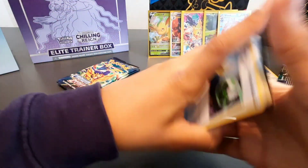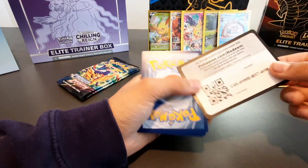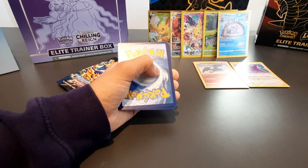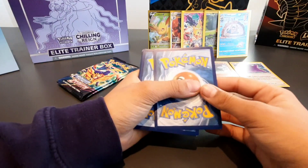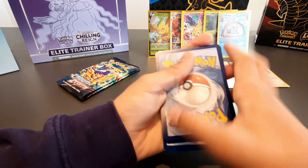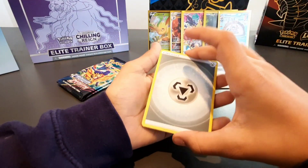We're looking for, in reverse order: the Arceus V-Star gold at number three, Mewtwo V-Star Legendary full art at number two, or Giratina V-Star. Those are the three cards that seem to be the biggest. These Galarian artworks I'm loving. Oh, metal energy!